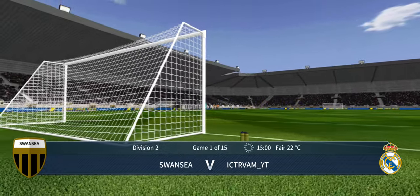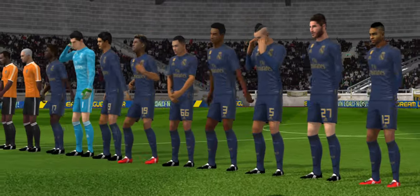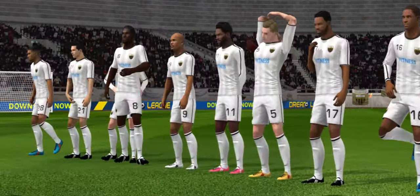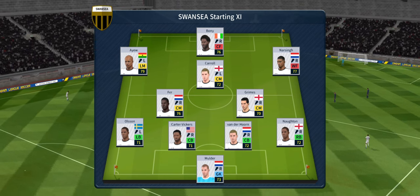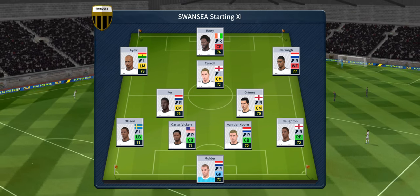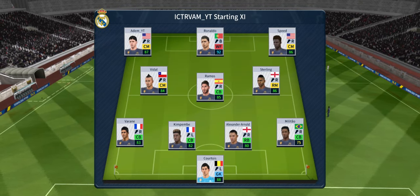Opening fixture. These teams will want to get their Division 2 campaigns off to a flyer and grab three points today. Let's see how the teams line up. The manager's playing a 4-5-1 formation today, and the away team have gone with this formation.